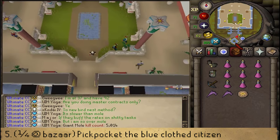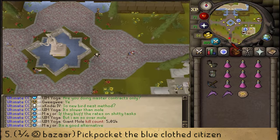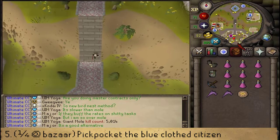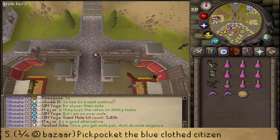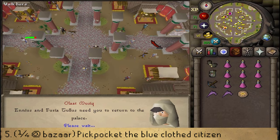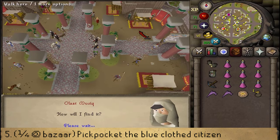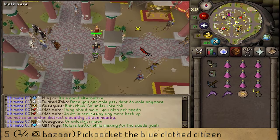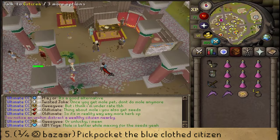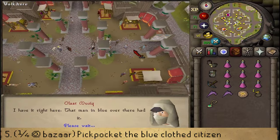Once you have it, let's return south back to the bazaar. In the center of the bazaar, you should find two knights — keep pressing space until the conversation is over. While pressing space, look in the northeastern corner and try to find a citizen that has blue clothes on. After the conversation is over, right-click and pickpocket to get a stolen amulet. Return this to the two knights in the center.